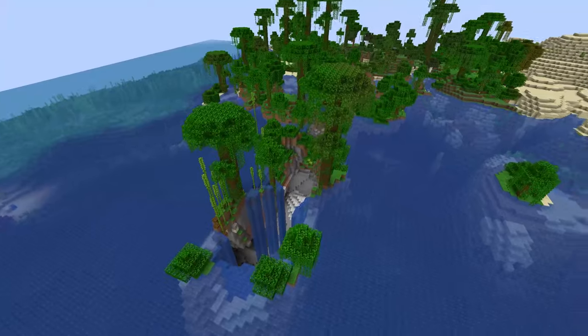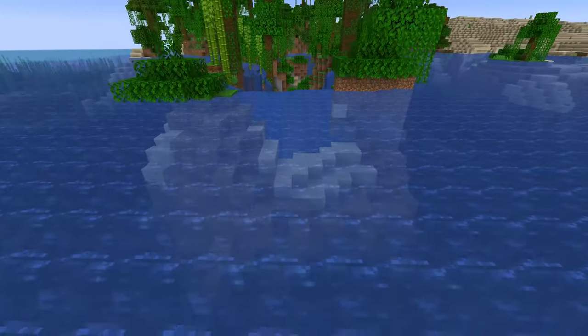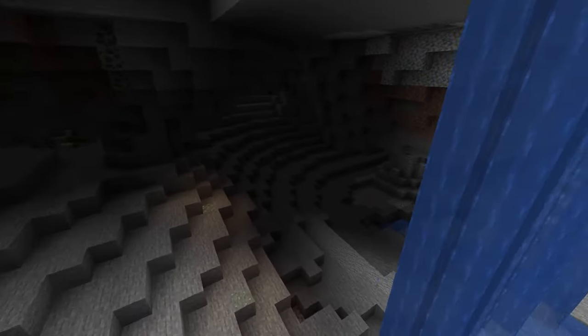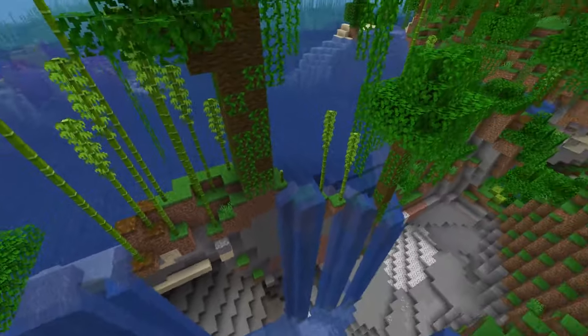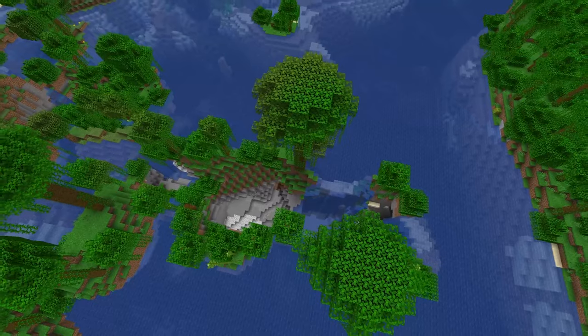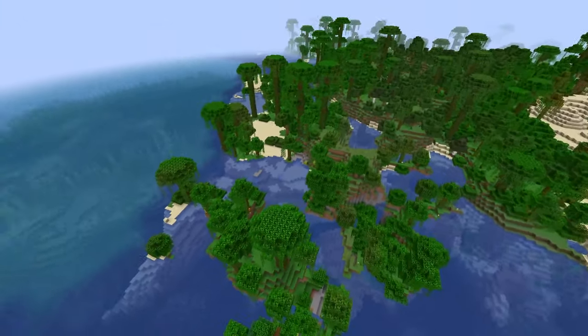Some crazier features include this ravine in a jungle and ocean where the ravine goes straight down into the water — we can see the water just free-flowing into the ravine and into the actual cave opening. The cave openings in the new experimental snapshots are definitely very experimental so far. There are some oddities but this one is still very cool, spawning right in the middle of this jungle island and opening up to the ocean.